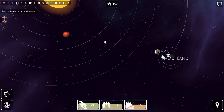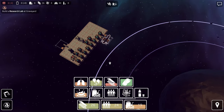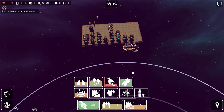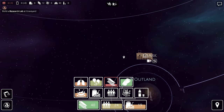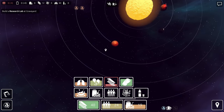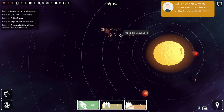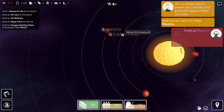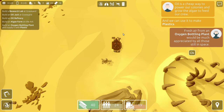We're going to keep them in the cargo ship and they're going back to the Ark right now. The Ark actually has some steel too, so we're going to take all the steel. And we are going to take all of these guys over to the graveyard for now. Oil is a cheap way to power our colonies and grow algae to feed our crew. We can use it to make plastics.